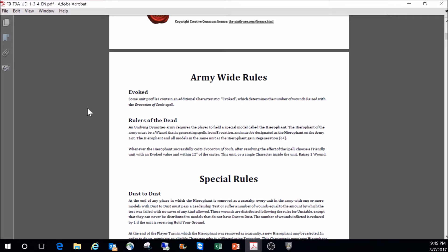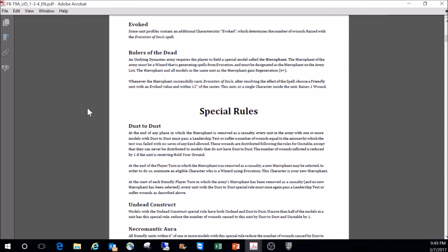Army-wide rules: Evoked. Some unit profiles contain the additional characteristic Evoked, which determines the number of wounds raised with evocation spells. An Undying Dynasties army requires a special model called a Hierophant — a wizard generating spells from Evocation, designated on the army list. The Hierophant and all models in the same unit gain Regeneration 6+. Whenever the Hierophant successfully casts Evocation of Souls, a friendly unit with an Evoked value within 12 inches raises one wound.